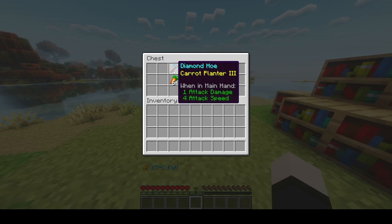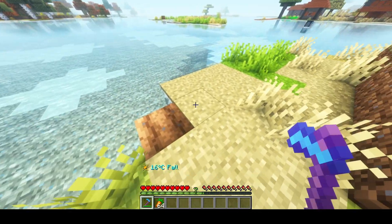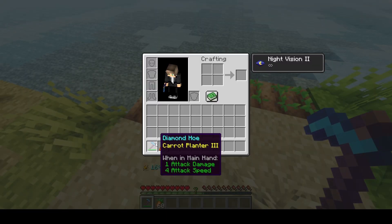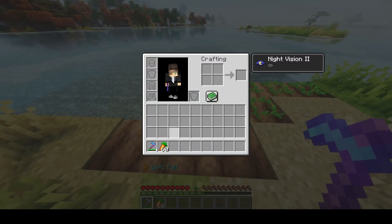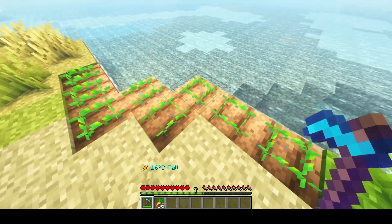The next cool enchantment is Carrot Planter — you're able to plant carrots automatically. The same goes for all other seeds; there are enchantments for those too. You just create the patches you want, shift right-click, and there you go — they're automatically planted.